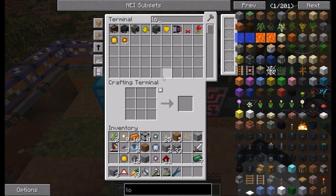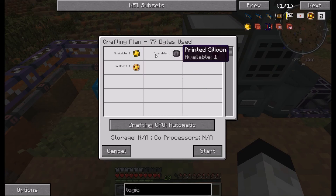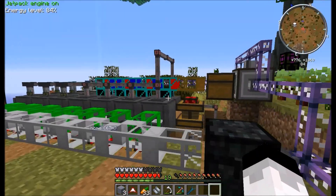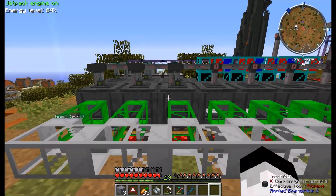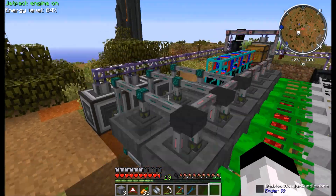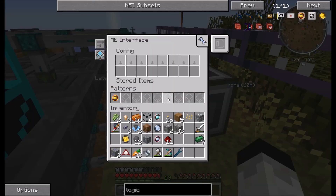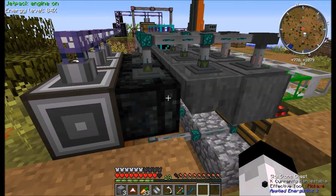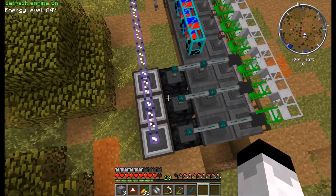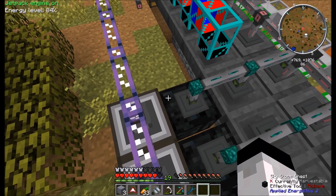Let's try it again. Logic, craft, next. It says available, available, available — so those are all available. Start. That should put it into the inscriber. Let me replace these with chests and I'll be right back. Three chests are put into the system. It did put the things in, it's just not extracting them.